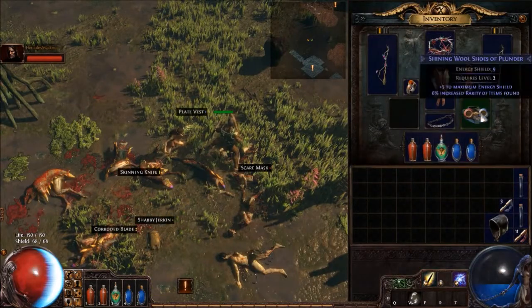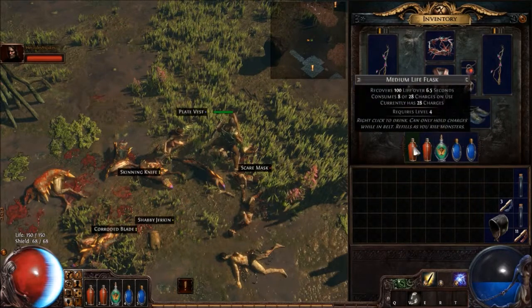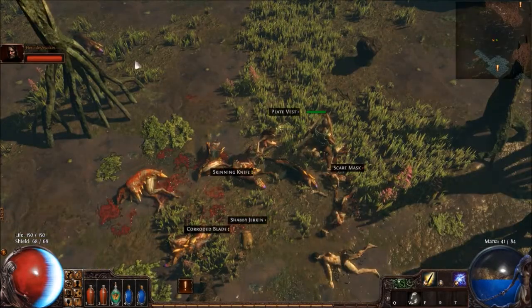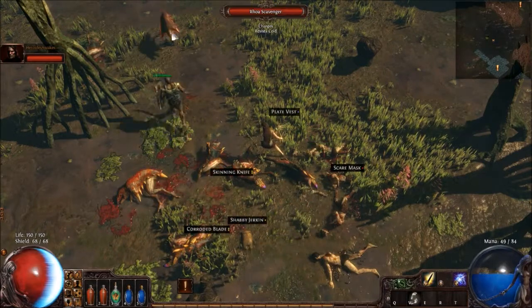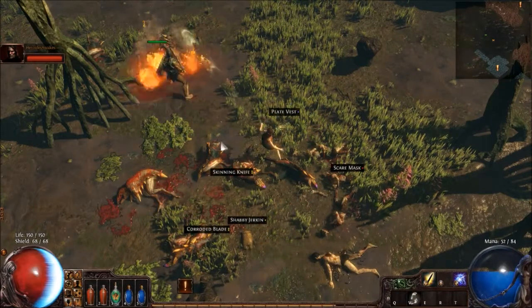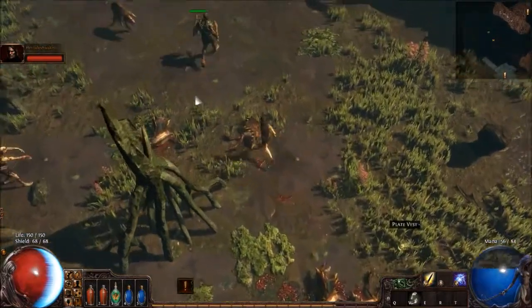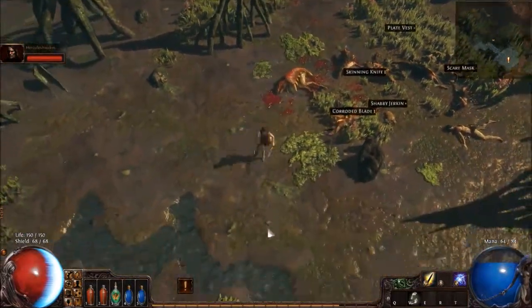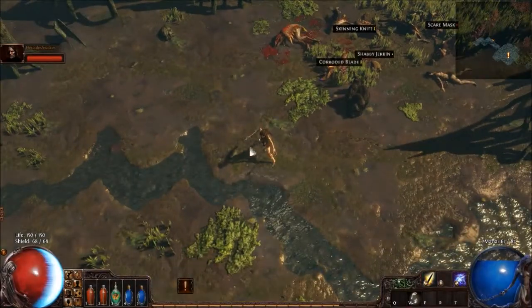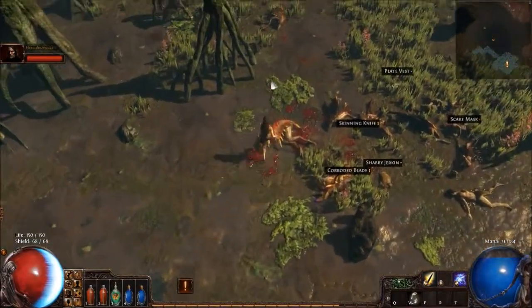Good wolf shoes, I've been looking for some of those, and a medium life flask — I've been looking for one of those. I have two medium life flasks now since I used one of the vendor recipes. I sold some of the items and on my map I see one of the nests.